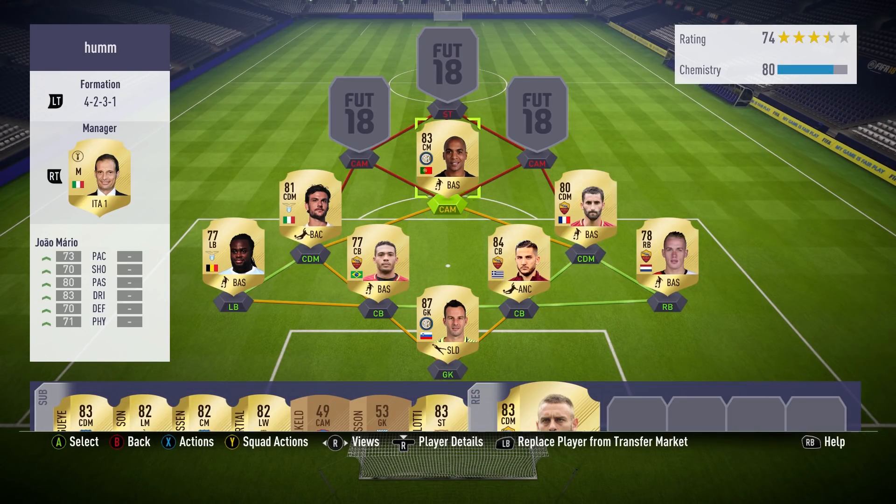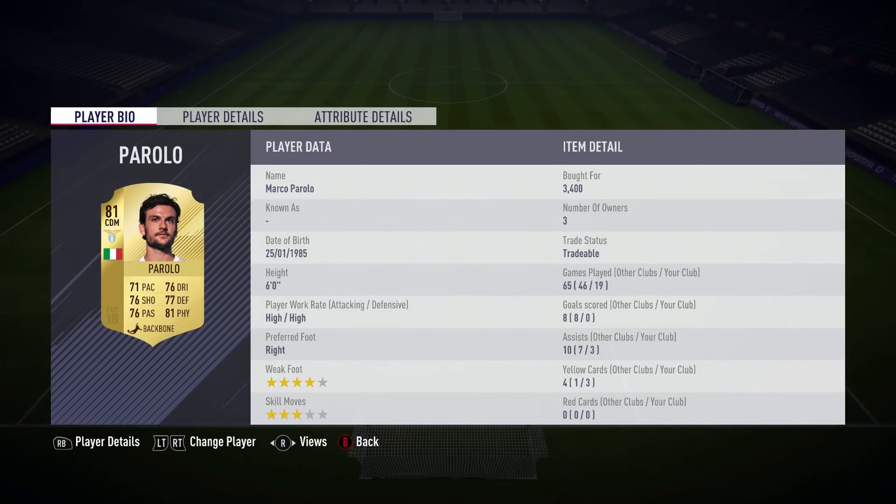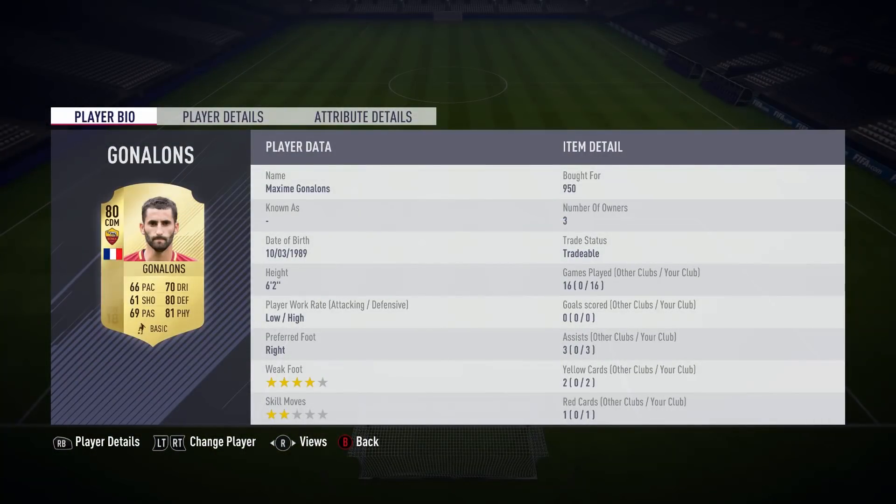We've also got De Rossi on the reserves, and I sometimes switch him in for one of the two DMs because some of them get red cards — I don't know why, I just have a very aggressive tackling style. So sometimes I need someone to come in and do a job. Anyway, Marco Parola is a very solid card — very well-rounded, 6 foot, high/high work rates, 4-star weak foot, and for around 3k I don't think that's bad at all. He costs a bit less actually, and I was pretty happy with him both defensively and in attack.